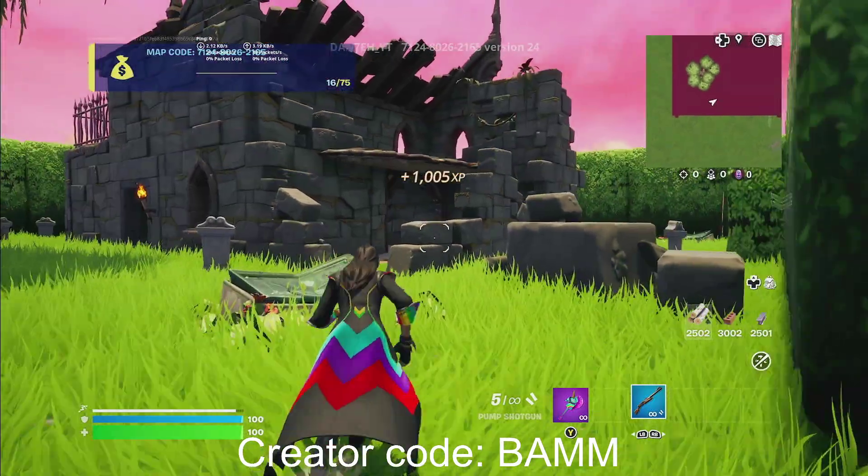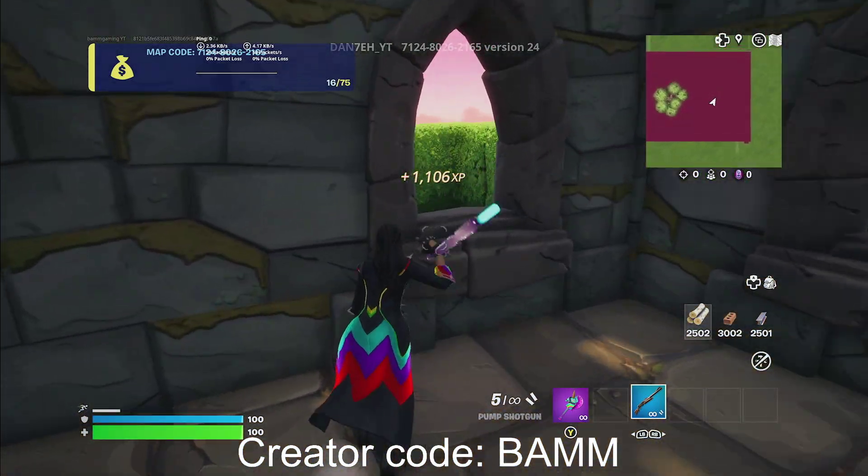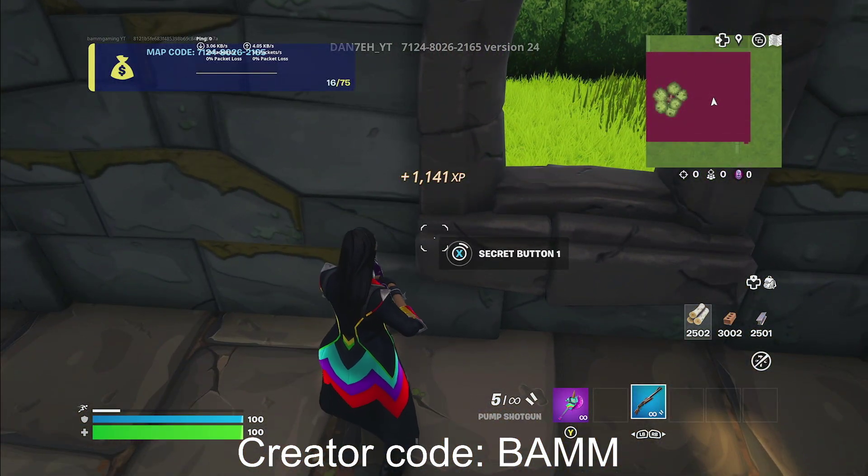Now follow me for these XP buttons. First things first, you're gonna go straight and mantle on this. Right by this window over here on the left will be secret button number one — go ahead and hold it.